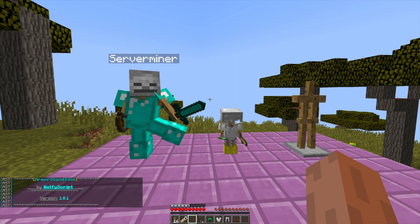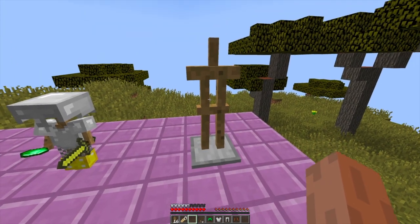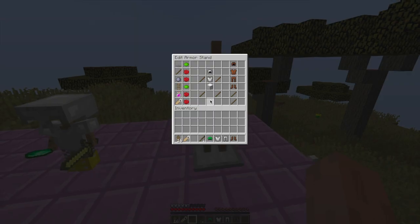To start customizing an Armour Stand, what do we need to do? Let's go ahead and place one down like so. And if we do Shift and then right click, it will bring up the Edit Armour Stand GUI.